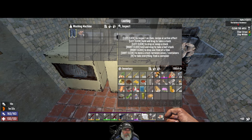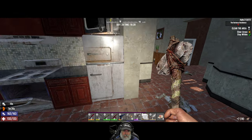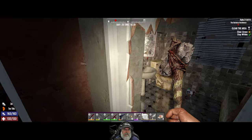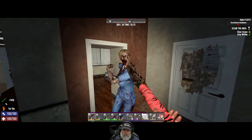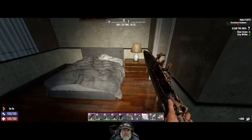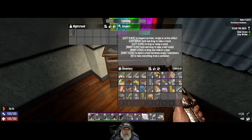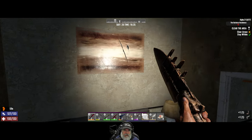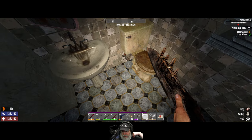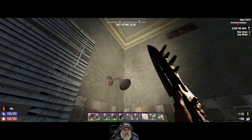Got a laundry room in here, we'll scrap those and take that. We're going to have to climb up, but before we do let's check in here. We found a desk pistol! So we now have purse pistols, toilet pistols, and desk pistols. I don't remember the last time I found a pistol in a desk in Seven Days to Die — I think it used to happen a really long time ago.